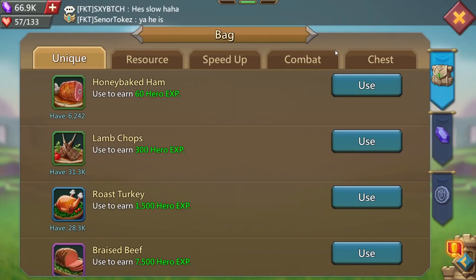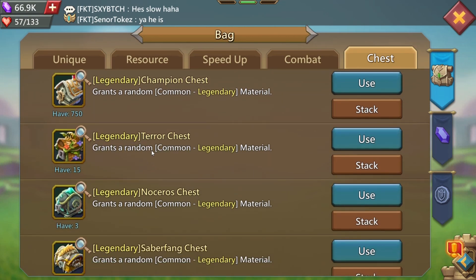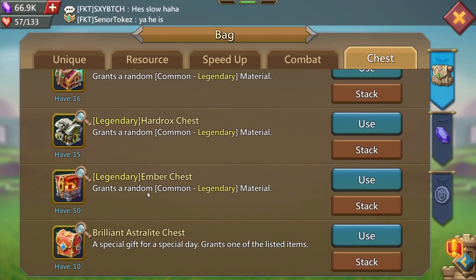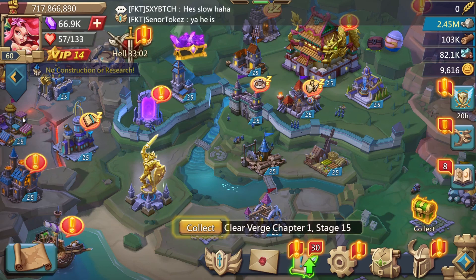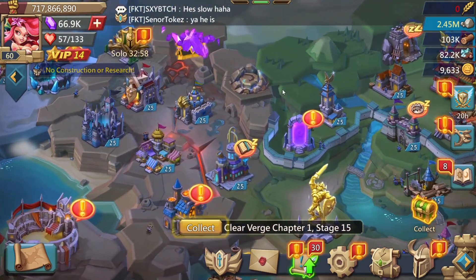What's up everybody, today we are jumping straight into some chests. As you can see I have 750 champion chests right here. I also got a couple ember chests and a little bit of brilliant astralite chests — we'll see if we get lucky with that today.